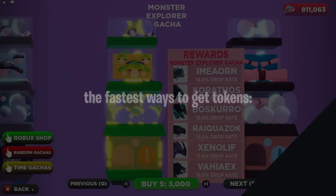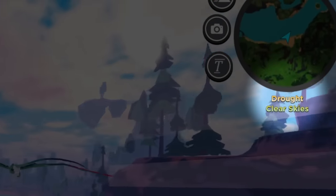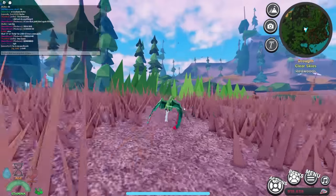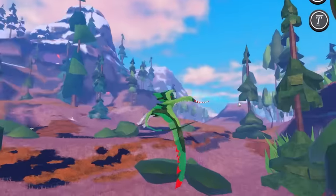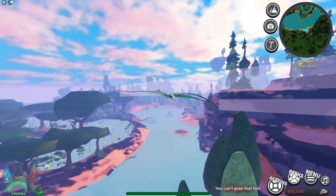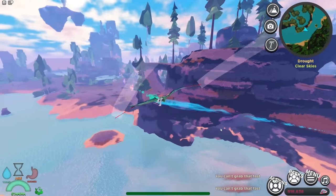Let me show you the fastest ways to get the tokens to open the monster gacha. You're going to need a famine or drought server first — it takes quite long to get in, but once you're in you're going to look for a monster token, which you can easily do by equipping a spring ram plushie. This plushie literally allows you to see the trail towards each token if you press H on your keyboard.